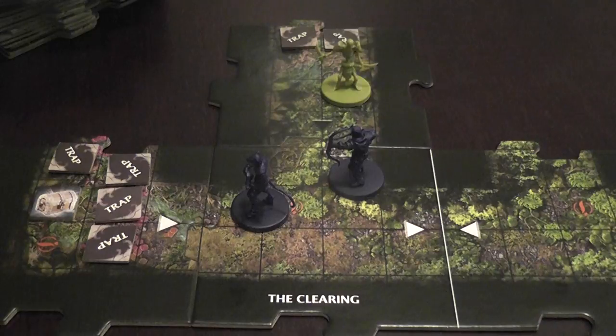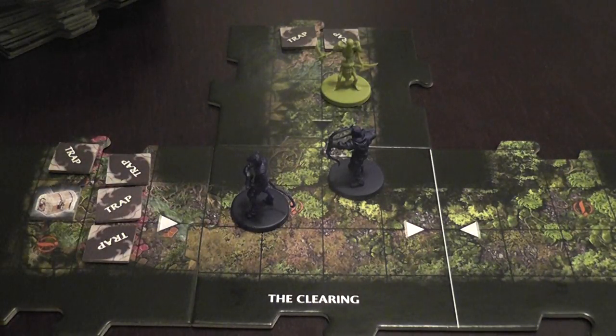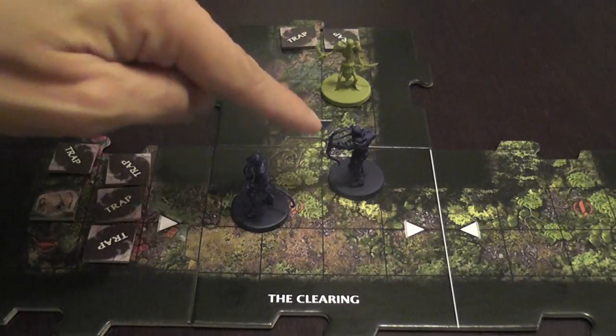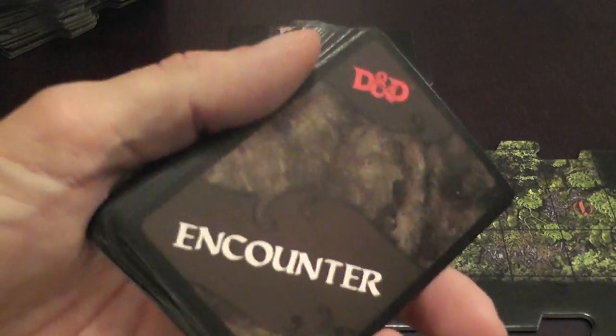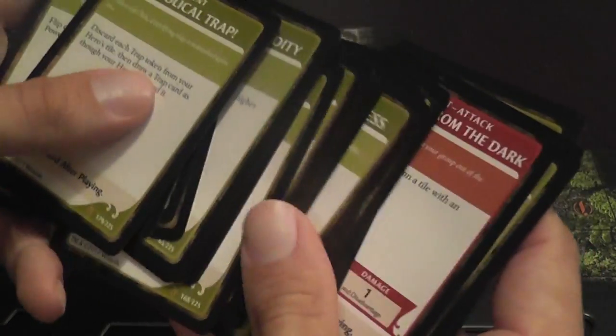Then, after all is said and done, it is time for the board to do bad stuff — to attack us. If the active player did not explore a new edge, or explored an edge and the new tile had a black triangle, then the active player needs to draw an encounter card. This is all bad stuff: attacks, traps, all sorts of negative effects may occur.